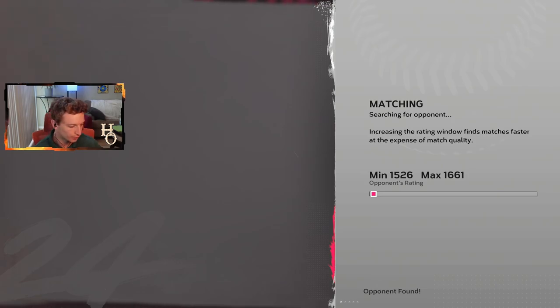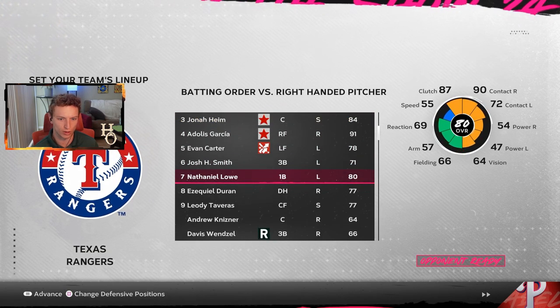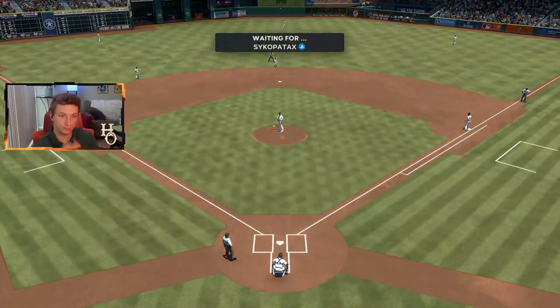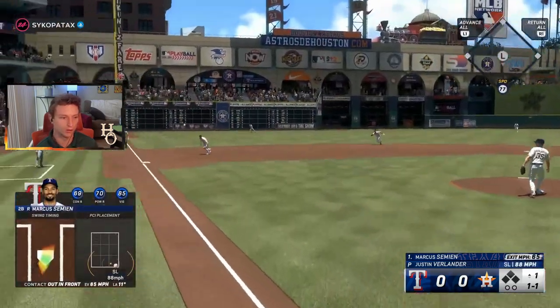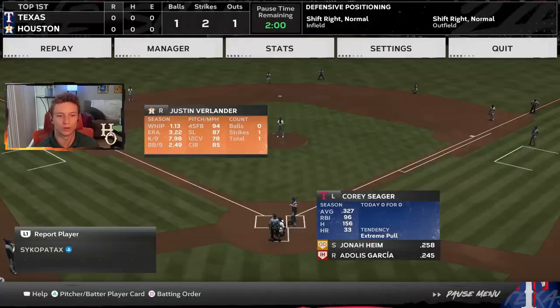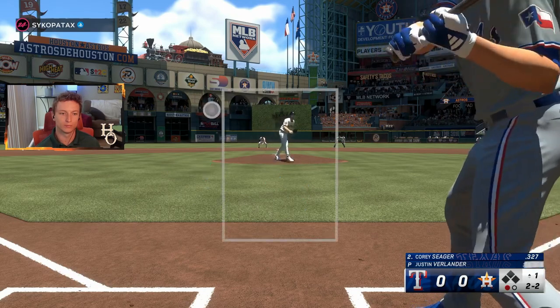We found an opponent right away. The game could go a lot quicker with quick counts, so let's see if we get them. We're facing the Astros again at Minute Maid Park. Quick counts are in this one, so we're already at a 1-1 count. Quick counts are tough — they make it a lot harder on the batter. I noticed a lot of the quick counts start at 1-1.